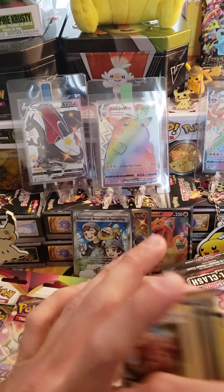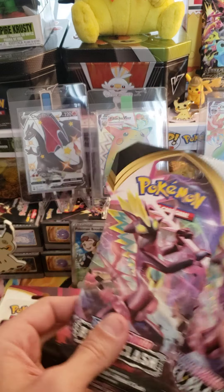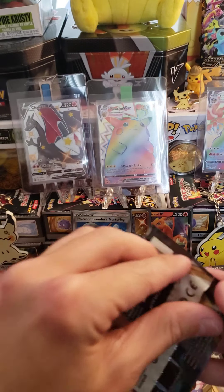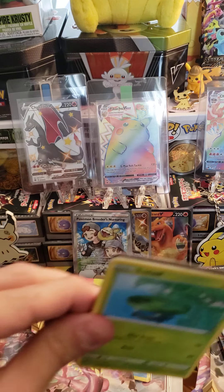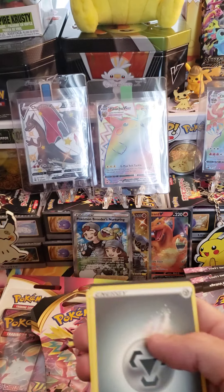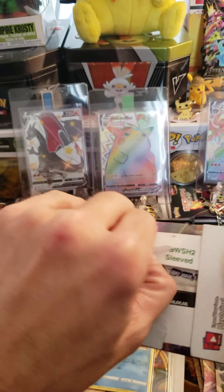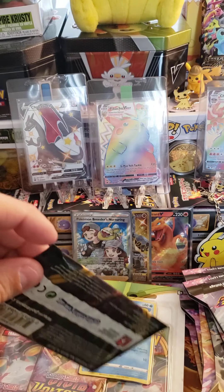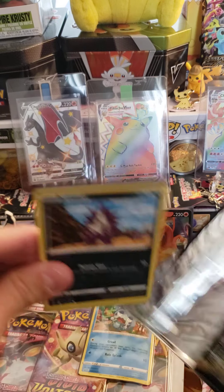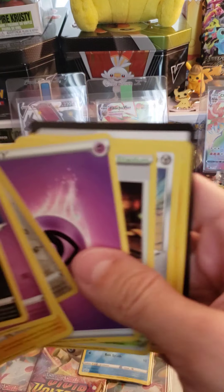We've got our two Vivid Voltage blisters, but we only have two packs of Rebel Clash. I say we open these really quick just to get them out of the way, and then end on complete Vivid Voltage. First pack of Rebel Clash is a green code card — see, that's why we didn't want to wait. Reverse Pokeball, Glaren, Runigerius. And there's your code. Last pack of Rebel Clash — also green. We picked up the two packs, took a risk, didn't pay off. Another Greedent. And there's the code.